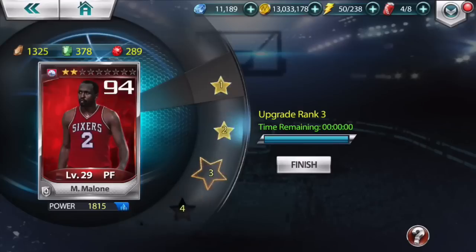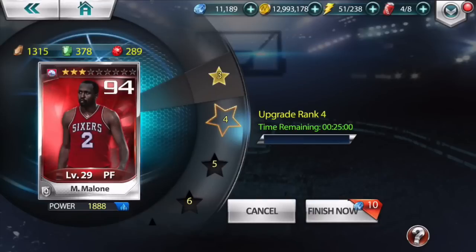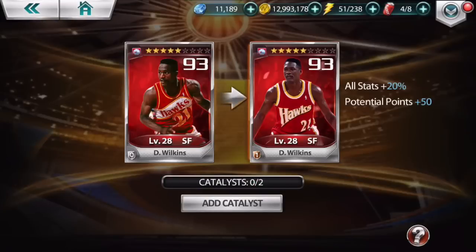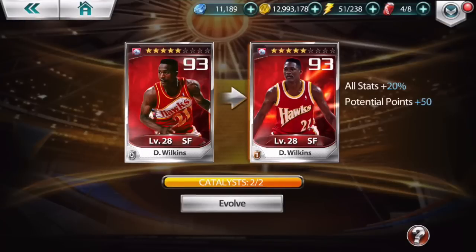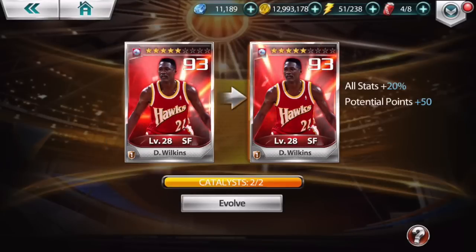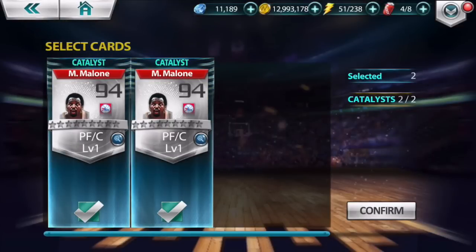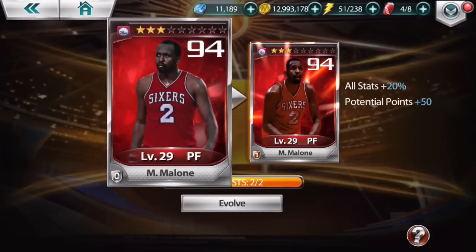I want to go to Rank Up and finish ranking up Moses, then rank him up again and evolve my cards. Level 28 Dominique - it's time to add the catalyst. I got the two catalysts. I'll tell you how I got those extra Dominiques soon. Evolution succeeded! Now let's evolve Moses - add the catalyst. Look at that, he's getting lean. Evolved!